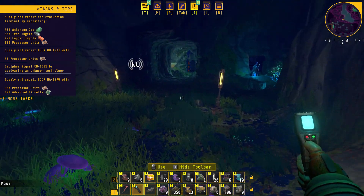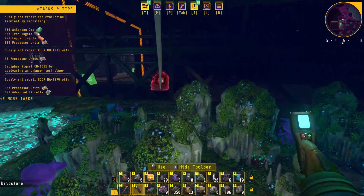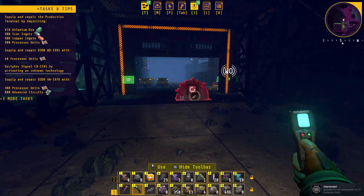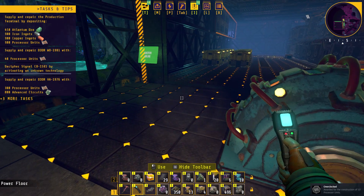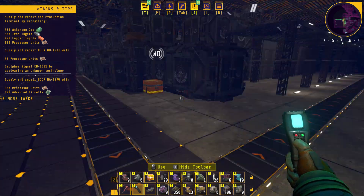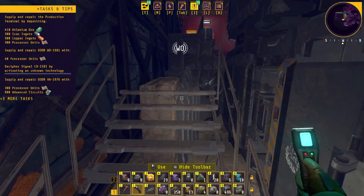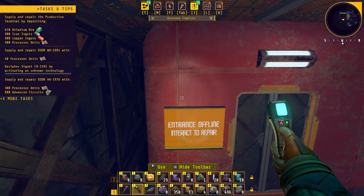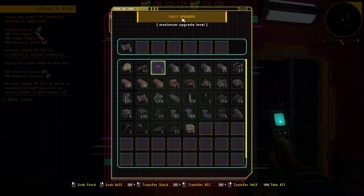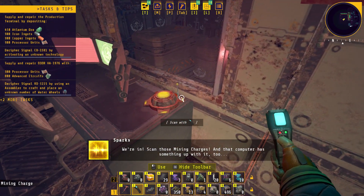Was this the door that needed the 40? I'm going to crank this just in case. No, this was not the facility that needed the 40, I don't think. Yes - we're in. Scan those mining charges. And that computer has something up with it too.